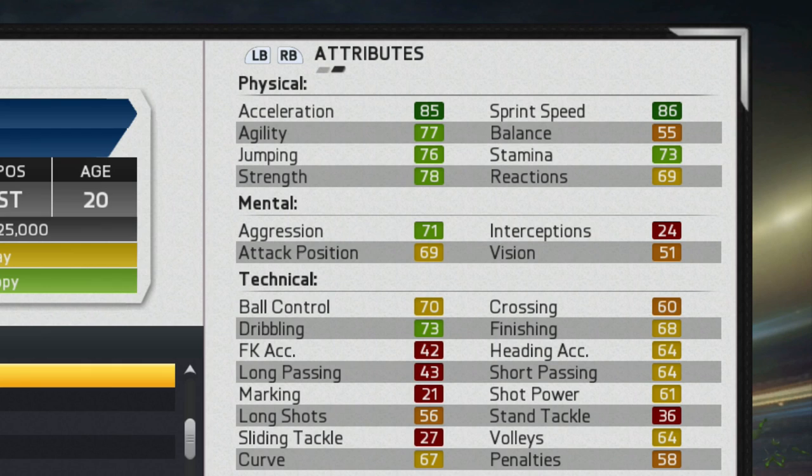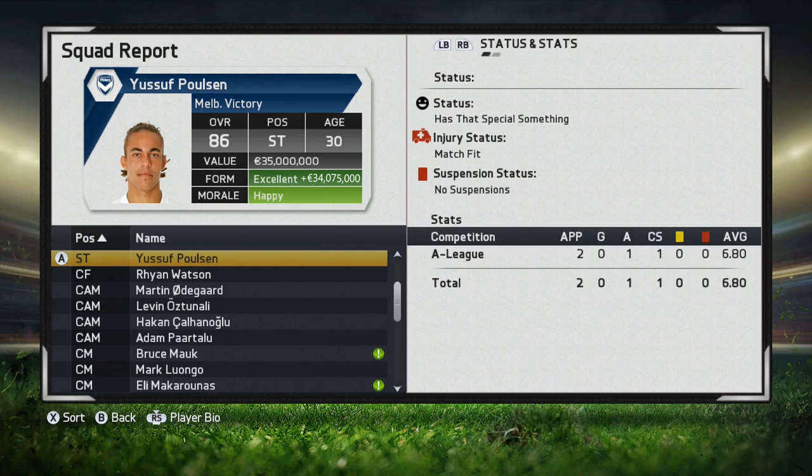He is pretty stacked in the physical attributes — 85 acceleration and 86 sprint speed at the start. The mental attributes really aren't the best, with only 69 attacking positioning, and the technical attributes are along the same lines, a lot in the high 60s and lower 70s. But let's take a look at what he looks like when he is 30 years old.